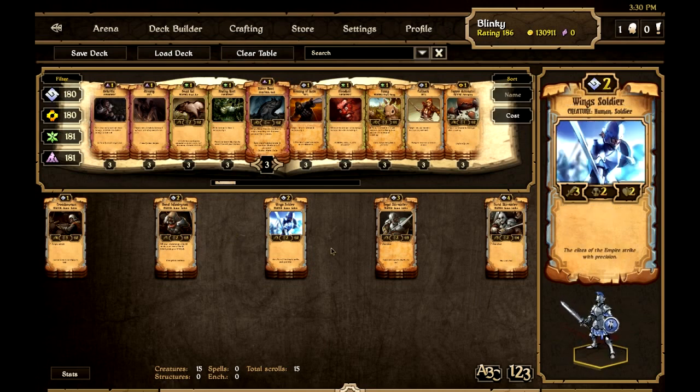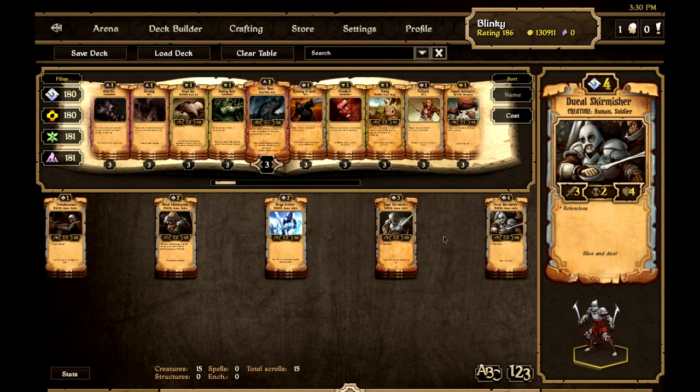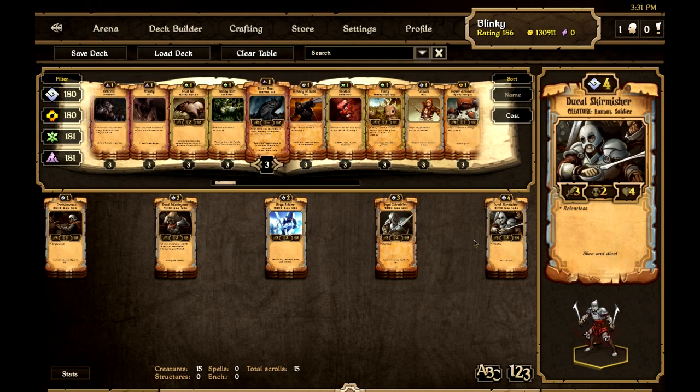Wing Soldier is a two-cost Human Soldier: three attack, two health, two countdown — vanilla, but three attack for two cost is pretty good for early aggression. Then we've got the Skirmishers: Royal Skirmisher costs three with three attack, two health, three countdown and Relentless; Duke of Skirmisher has three attack, two health, four countdown with Relentless for four cost. These two are the main targets for enchantments. The Relentless aspect helps with Focus and Caller's Bane — just solid creatures we want to keep alive and attacking as much as possible.